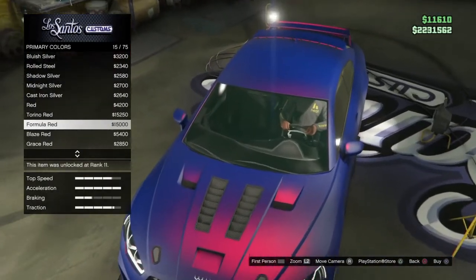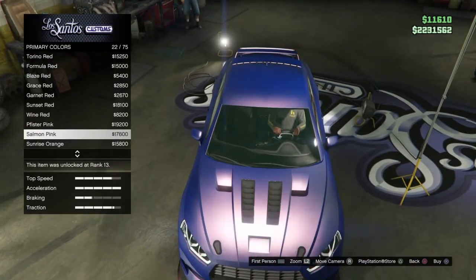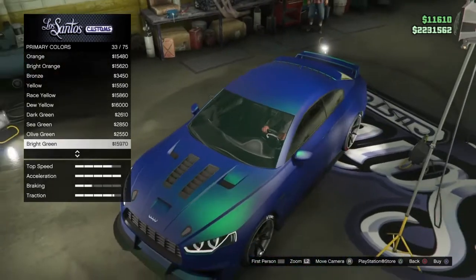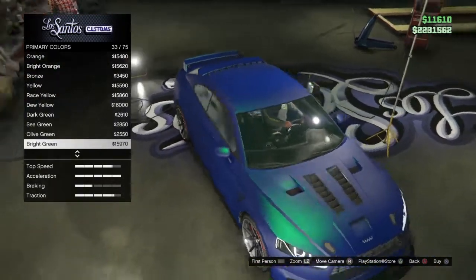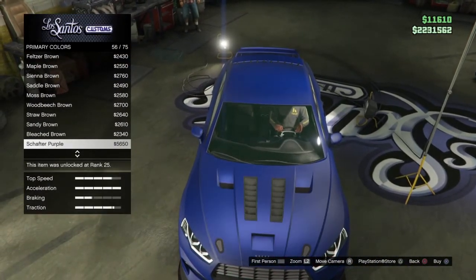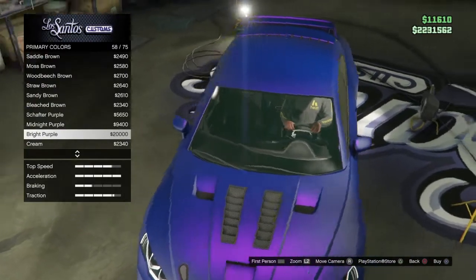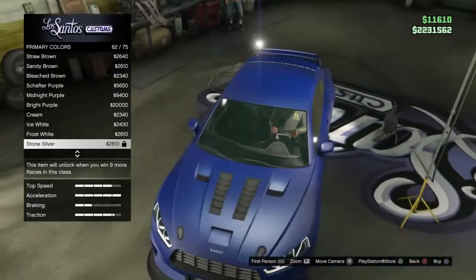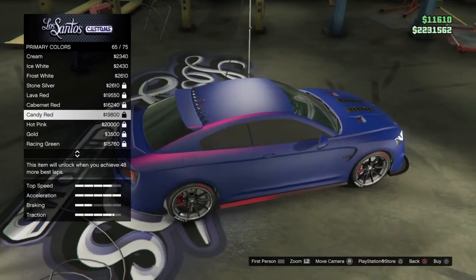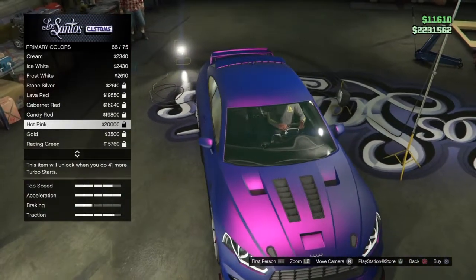You can pick any palescent that you want, as you can see. It's a nice modded bright purple. I ain't got all of these unlocked, but wine red looks pretty nice for this. Hot pink also looks pretty nice.